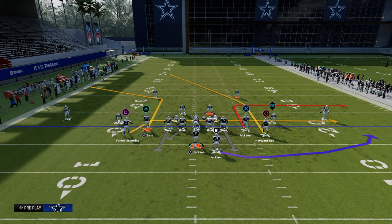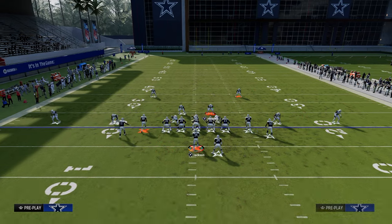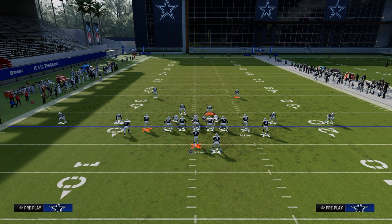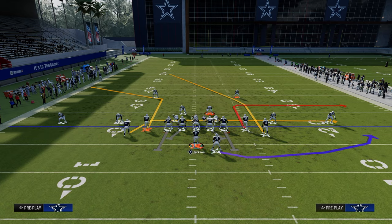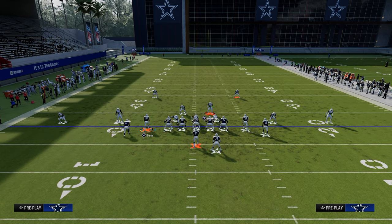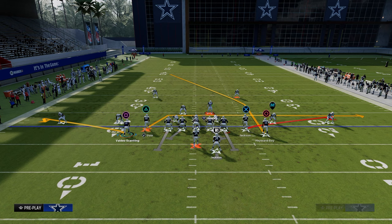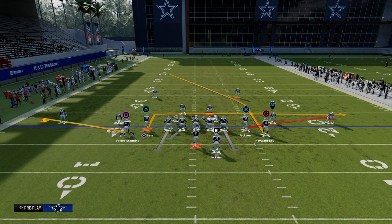This is specific to cover three, but there are some advantages and other things we can do if they're not running cover three. One of the things we can do with this formation and this play is essentially just not have a deep route on the left. We're running a route combo using flat routes, and the purpose of those flat routes is to pull different zones and open up space for this little five-yard in route or drag route to be open.